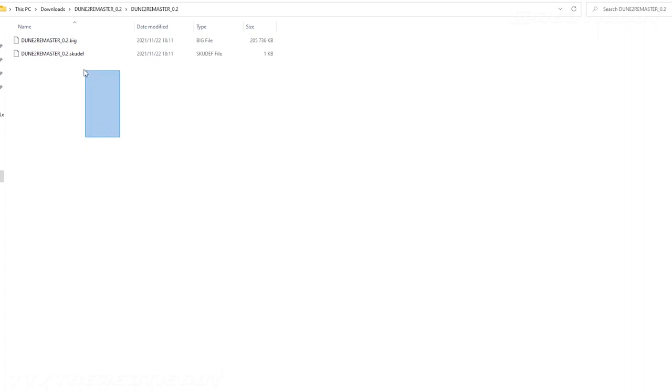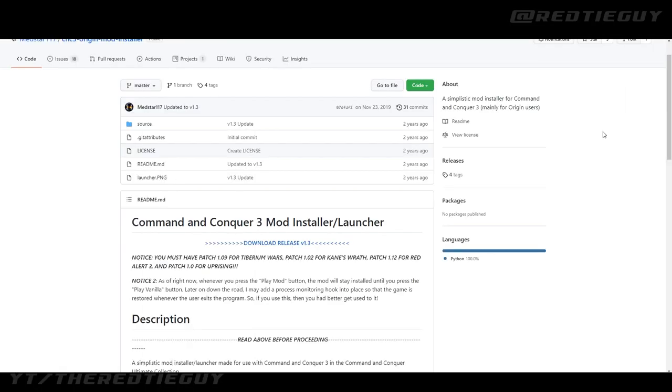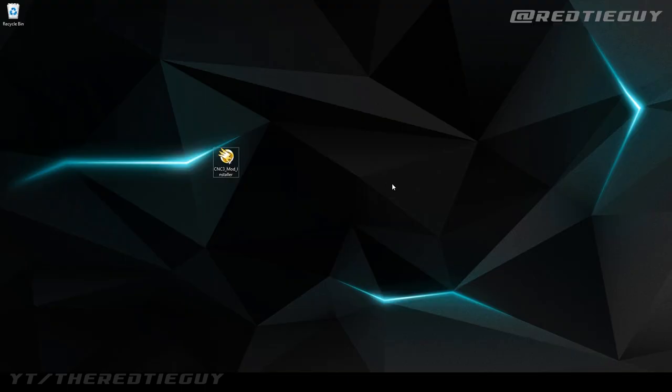Once that's done, copy or cut the two mod files you downloaded and paste them into the Dune 2 Remaster folder you just created. Give it a couple of seconds and your mod is almost ready. There's just one more file you need to download: the Command & Conquer 3 Mod Launcher, which also works for Red Alert 3. I'll leave a link in the description and pinned comment. Click the download button for release version 1.3 and the file will automatically download.